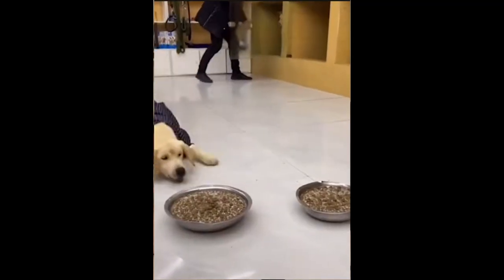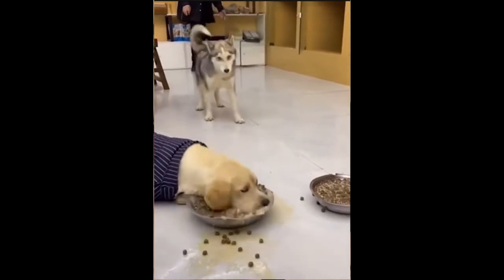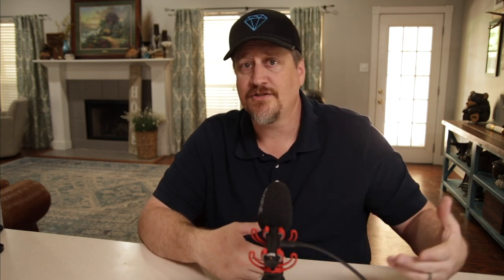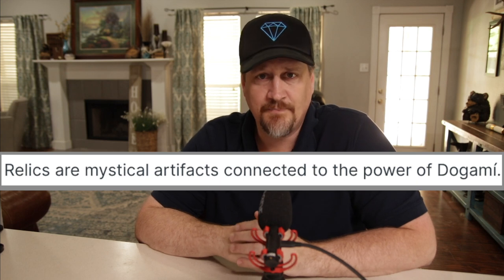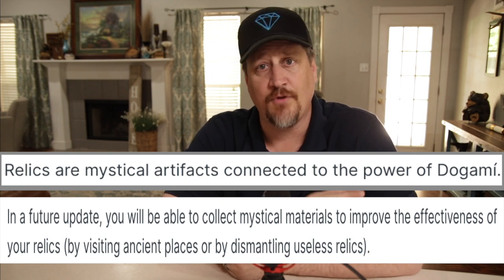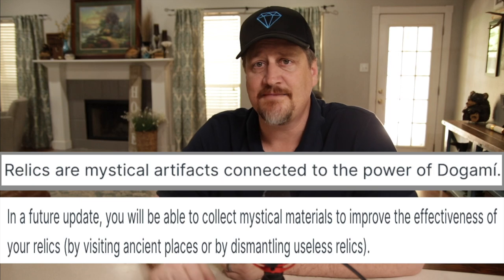The difference between consumables and relics is fairly simple. Consumables are just that — they are consumed and have to be replaced. Once you use the food, it's gone and the benefit only lasts for a certain period of time. Relics do not go away and can be earned as rewards or bought with star currency, but there will be a cooldown time after use. I suspect these may look something like the current gap accessories that don't go away. Relics are described as mystical artifacts connected to the power of Degami. In a future update, you'll be able to collect mystical materials to improve relic effectiveness by visiting ancient places or dismantling useless relics.